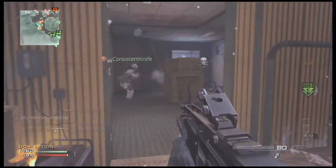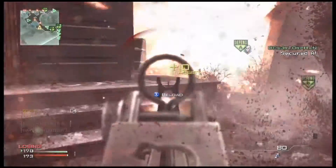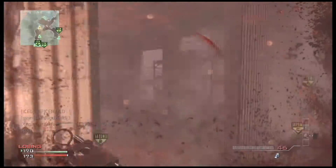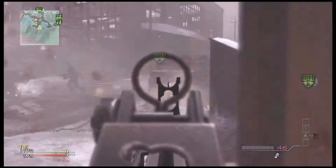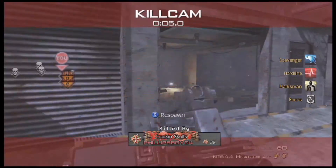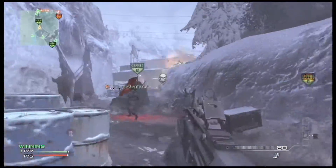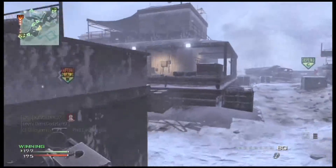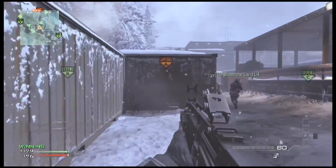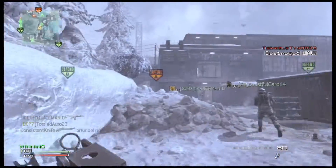I understand it replicates a real battlefield, but what it doesn't do is it doesn't provide a lot of valid cover. You don't get lines of sight where you have cover on both sides and it's kind of equal. I feel like some maps are kind of unequal, and the lines of sight you get on some sides of the map — it's not a balanced map.